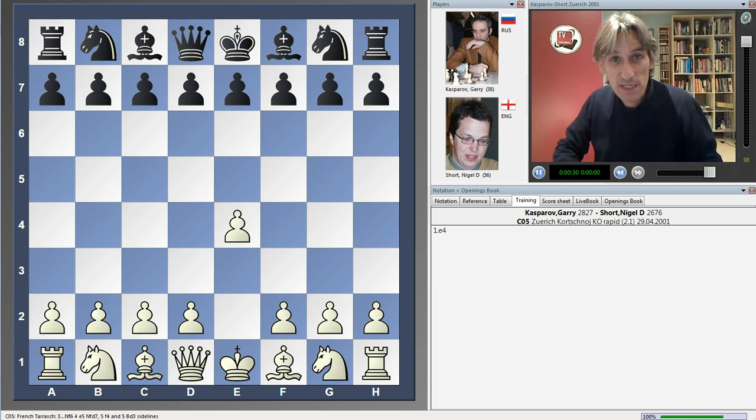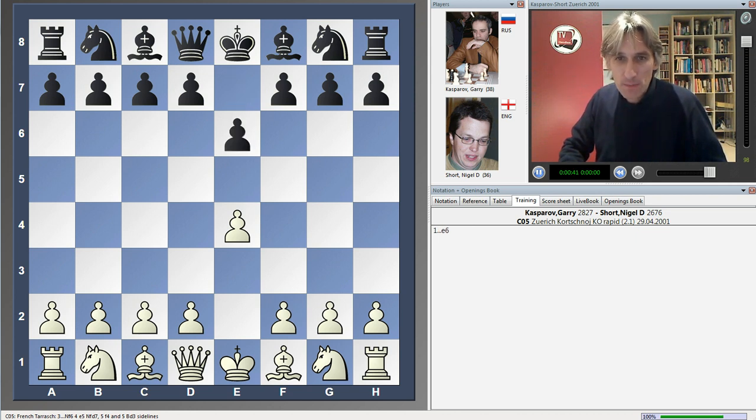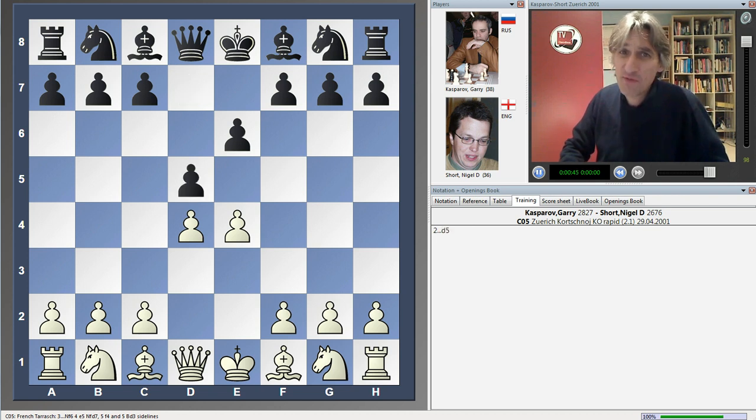This was played in a rapid play tournament in 2001, which was in celebration of Viktor Korchnoi's birthday. So Kasparov with the white pieces playing against Nigel Short. Short has always had difficulty against Kasparov — they played a world championship match in 1993 and Short had great difficulties. He put up a great fight, but it was a convincing victory for Kasparov.